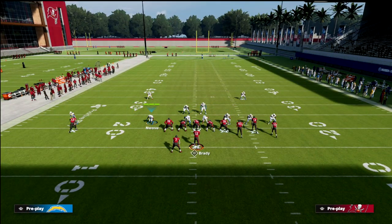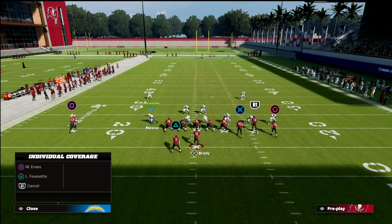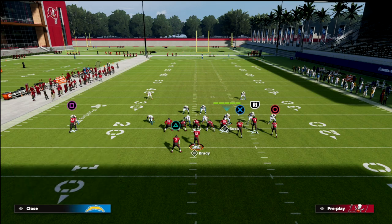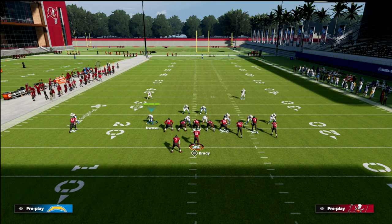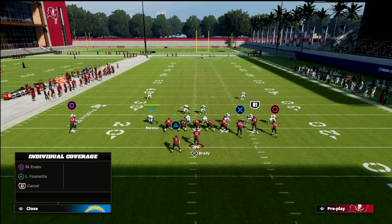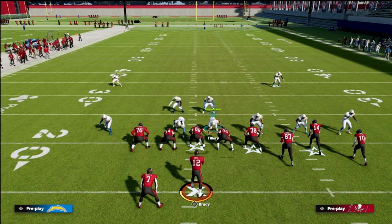I wanted to quickly point out that this guy over here is a middle linebacker. You can man him up — unlike with Bosa, you can man this guy up on a slot. So I can man him up on Mike Evans or Leonard Fournette, which is a really important piece of what we might need against compression sets.